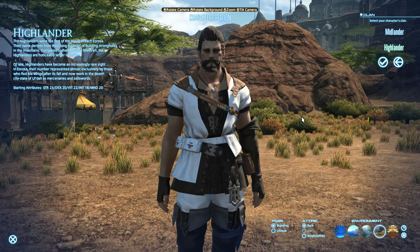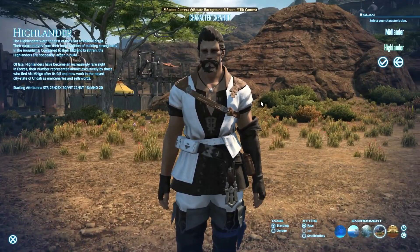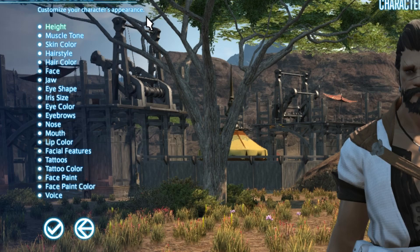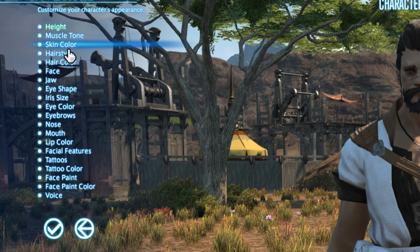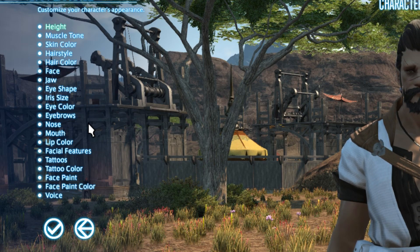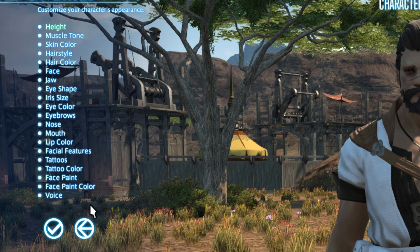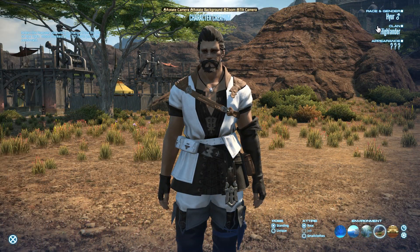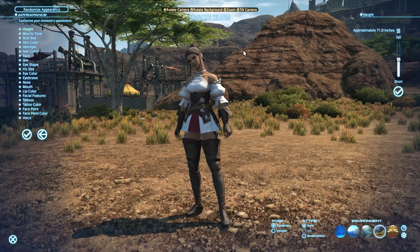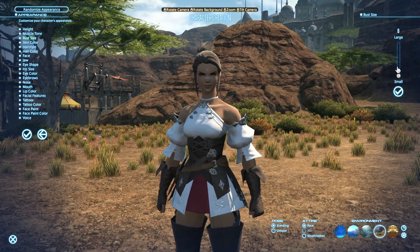So pick whatever race you really want — whatever looks fancy. Let's go with Highlander, who looks kind of cool. For male options you have: height, muscle tone, skin color, hairstyle, hair color, face, jaw, eye shape, iris size, eye color, eyebrows, nose, mouth, lip color, facial features, tattoo, tattoo color, face paint, face paint color, and voice. The main difference for females is they get a bust size option. Let's go back to the male and continue with the basic appearance explanation.